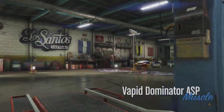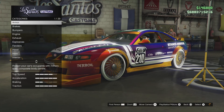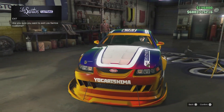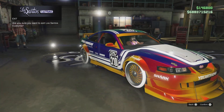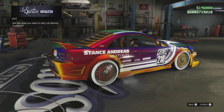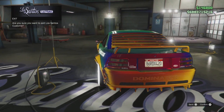Next up we have the Dominator ASP, and this is the hidden Stance Andreas livery. As far as Jazzy knows, this is disabled - Rockstar haven't delivered it to us yet. And guys, you should have all five hidden liveries unlocked for the Dominator ASP by now.